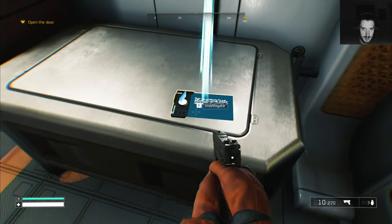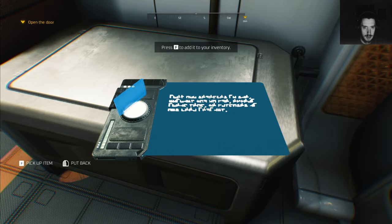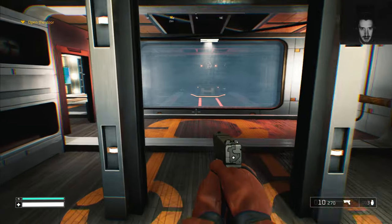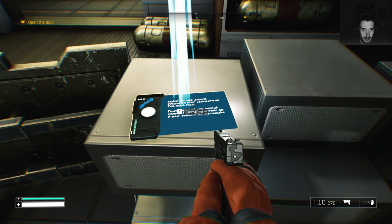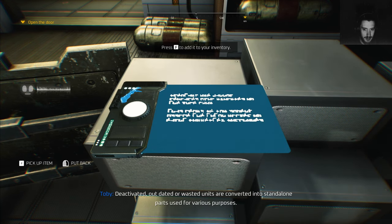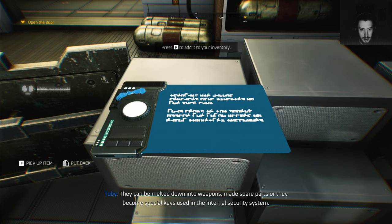Okay, robot invaders. Our units use a special easy-to-communicate language that consists of identifying single picture patterns — very simple. It's just some backstory. The deactivated, outdated, or wasted units are converted into standalone parts used for various purposes. The higher the quality of the material they are made of, the more functions they can fulfill — they can be melted into weapons, made into spare parts, or become special keys used in the internal security system.